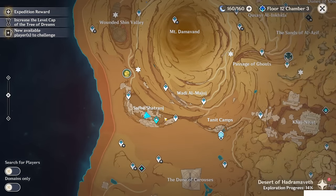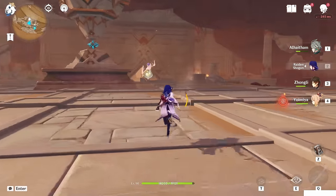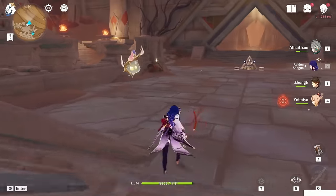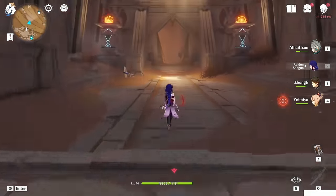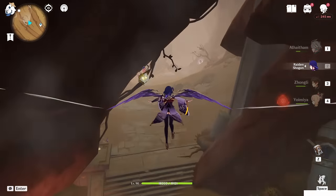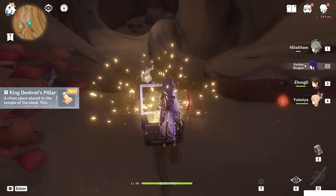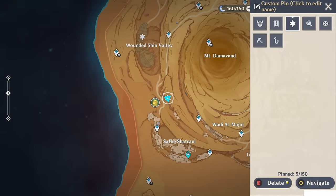First of all, at the first part of the world quest, do you remember when we successfully cleared the sand here? This door will spawn, we can go inside and find the bottle, etc. Basically the first chest is just there. As you can see, King Dishret Spiller — this is the first key we need.